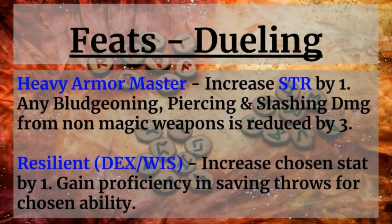We also have the Resilient feat, and you take this for either Dexterity or Wisdom — or both, if you feel the need. You increase the chosen stat by one and gain proficiency in saving throws for the chosen ability. Dexterity we're not focusing on a whole lot, but Wisdom I said we should try to keep pumped up at least a little bit for the sake of performing better with those saving throws. Taking this feat for either or both really does a lot to increase your survivability — you'll survive better against Fireball spells with a good Dex save, or handle any charm effects with a better Wisdom saving throw.